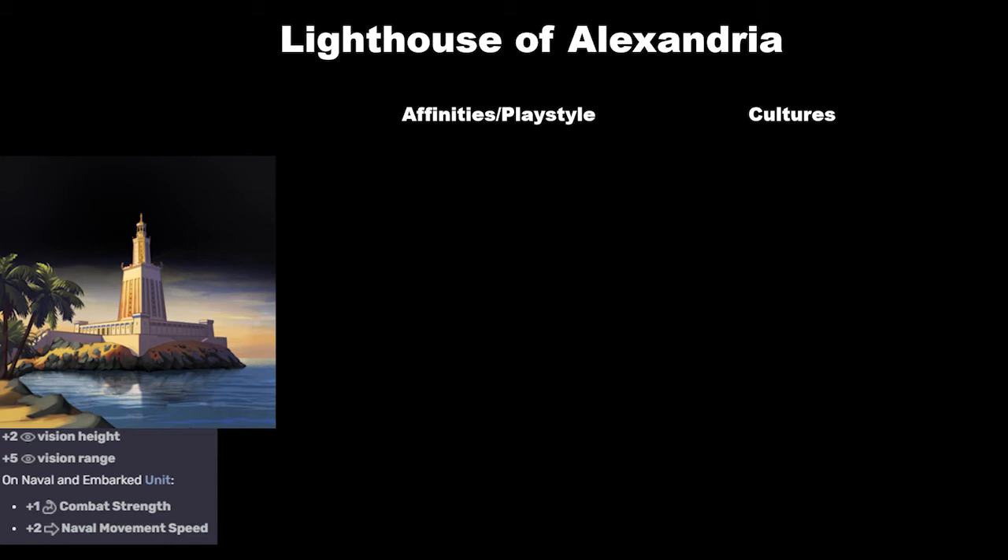Really what you're here for is the plus one combat strength and plus two movement speed on naval embarked units. Most people aren't big fans of naval units — it's a common problem in 4X games where the navy is just not as useful. What makes the Lighthouse of Alexandria good are those situations where you actually want to be having naval units: if you're on an island, an archipelago, or very small continents. In those situations, the plus one combat strength and extra movement speed gives you a major military advantage.